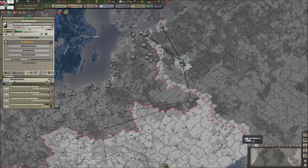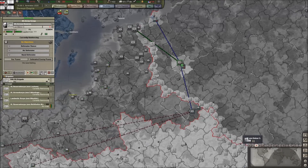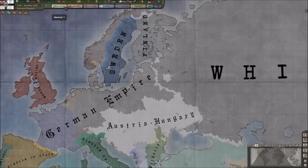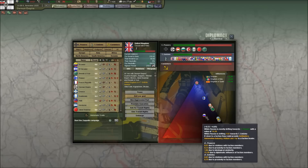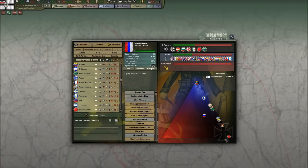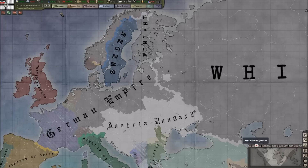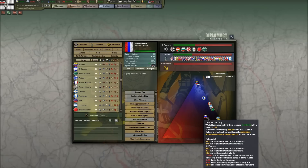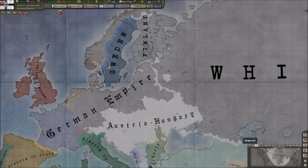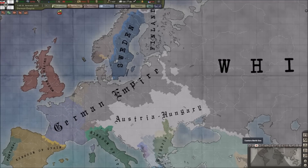I don't need a ton of troops over by Russia — they've sort of chilled out. Going to diplomacy, White Russia is in the middle but is drifting towards us way more than the Triple Entente. I don't even think they're drifting towards the communist faction, and since this is a mod, that doesn't really apply in this game anyway.